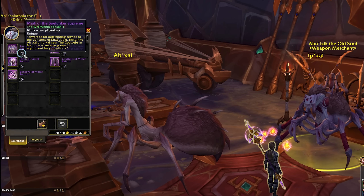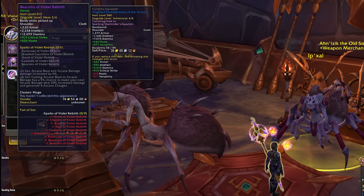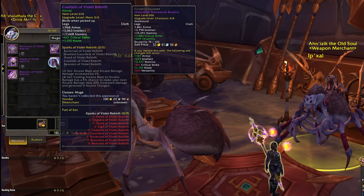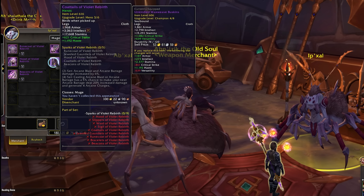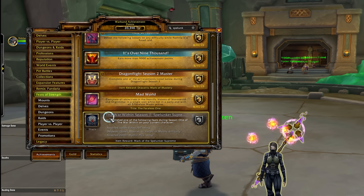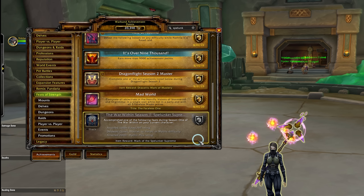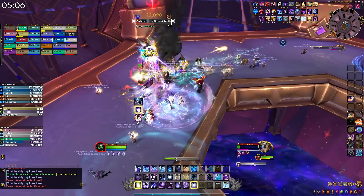If you're planning on doing end game content in Season 1 of The War Within, you'll want to know about the Spelunker Supreme achievement. This rewards you with a token you can trade in for a piece of heroic item level tier set gear — basically a free piece of tier gear of your choice at a really high item level, making this achievement very lucrative. To earn it you'll need to get to 1600 rating in rated PvP, 2000 mythic plus score in the keystone system, or clear the raid on heroic mode or higher.